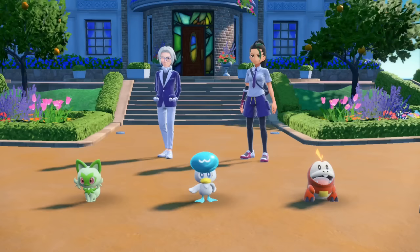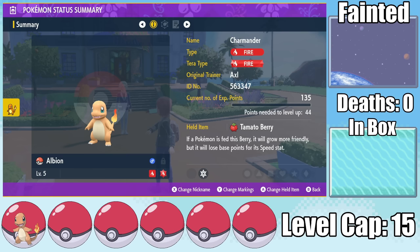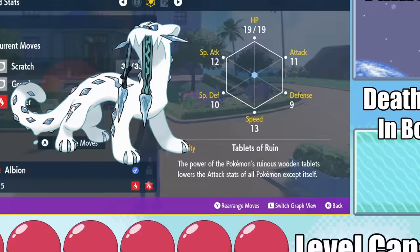Like any other journey through Paldea, I have to pick my starter, and while the models look the same, they are well and truly randomized. And with the choices open to me, I obviously go with my favorite starter Pokemon of all time, Charmander. Which is a great point to bring up that not only have the Pokemon been randomized, but also the abilities.